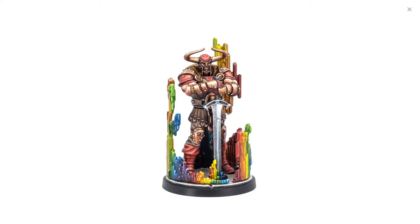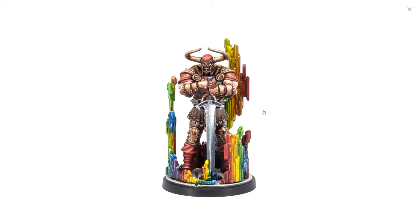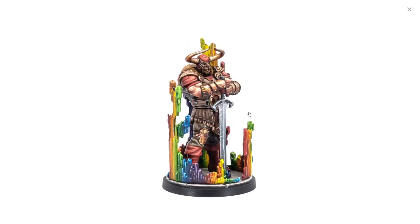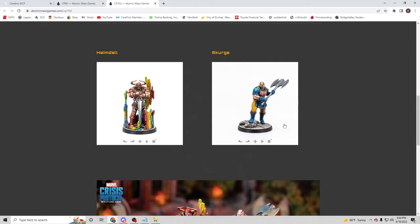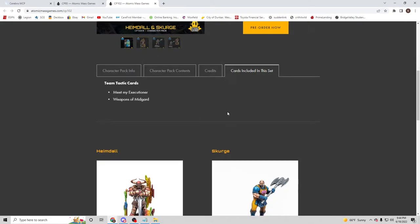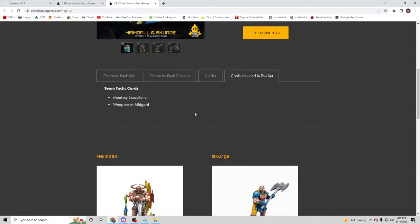Back to Heimdall — also a really sweet model with what looks like the Bifrost going around him. Him and Scourge both have a really incorporated Viking look, and this box includes two team tactics cards: 'Meet My Executioner' and 'Weapons of Midgard.' We haven't seen what those are yet. 'Meet My Executioner' could be a Heimdall and Scourge card where Heimdall teleports Scourge, or possibly an Enchantress and Scourge card.